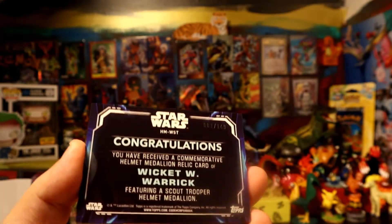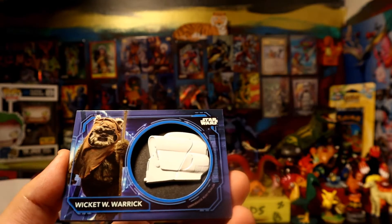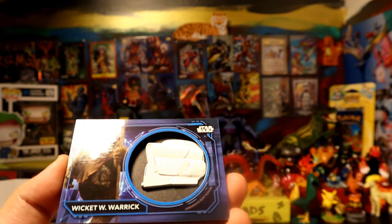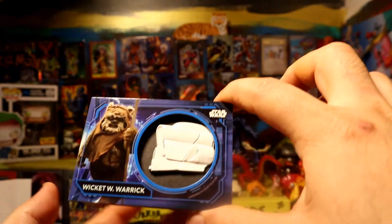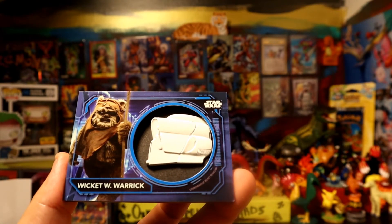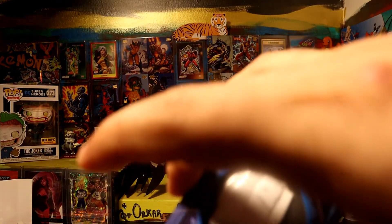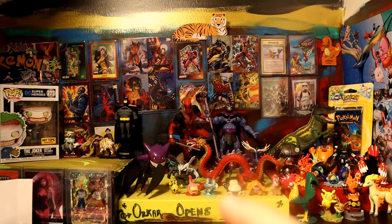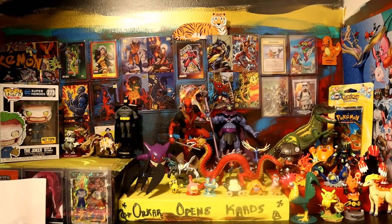Our helmet is going to be — I think this is a blue out of 149. That's still my first serial number helmet. Definitely not the greatest one, but it is a serial number at least — a Scout Trooper helmet, out of 149. There you go! Hopefully you guys did enjoy that opening. Never mind, that's the wrong sleeve — I'll get one later. But yeah guys, thank you for watching, see you guys in the next one, peace out!